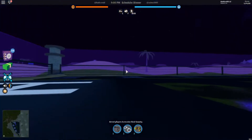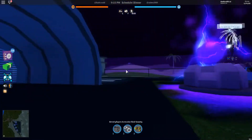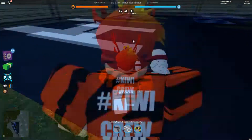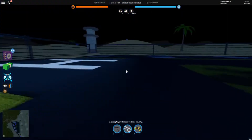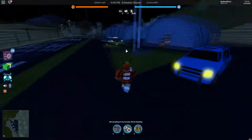This empty hangar and runway sort of signify what is going to be coming in the next Jailbreak update. Why would Asimo and BHCC add an empty hangar and a runway? And why is there a helicopter pad here — could there be another helicopter coming? But there's definitely an empty hangar and a runway, and on the runway there are letters.